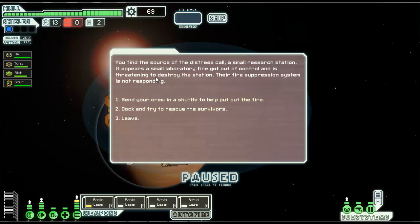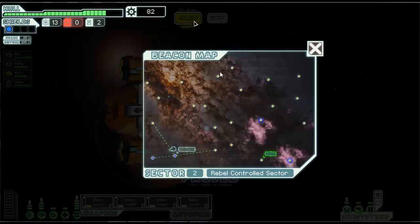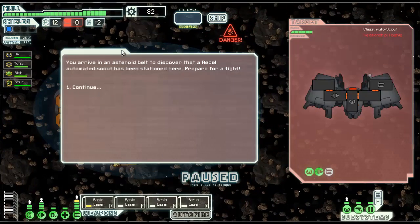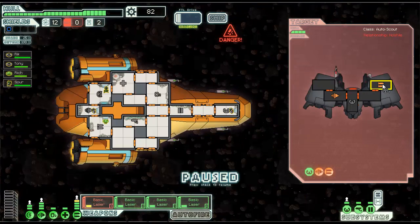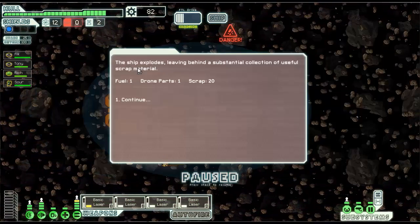You find the source of a small distress call — a small research station. There's a small fire that got out of control and threatened to destroy the station. Their fire suppression is not responding. We're going to try to dock and rescue survivors — this usually does not end well though. But we didn't lose anyone, so it's okay. We lose a little bit of our hull in order to get some scrap. This early game it's pretty okay to do that. They have no shields so they're just going to get hammered, and their weapons are down. Now we're just going to go one, two, three, and four — that was easy.